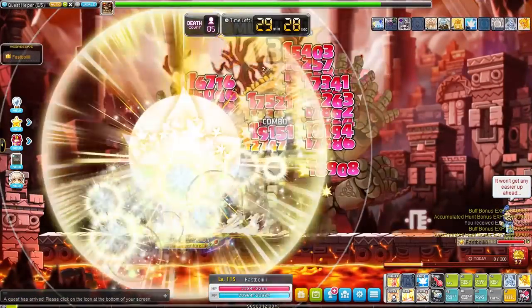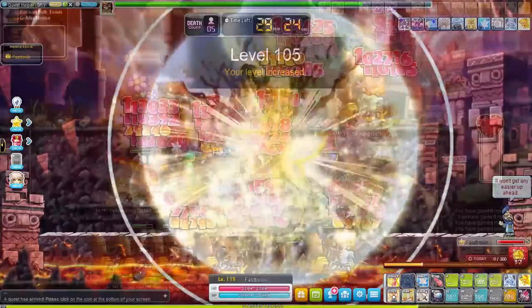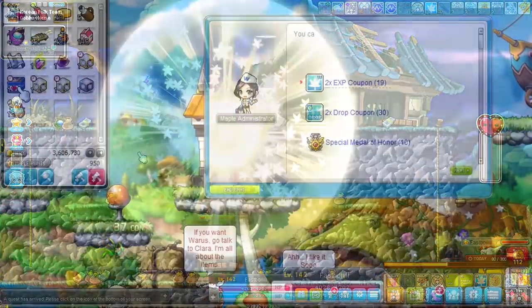The reason why we need to grind is because we are going to try to hit level 141 as quickly as possible. After training a little bit we actually did reach level 141, and it's time to spring our plan into action.